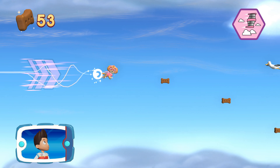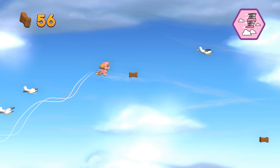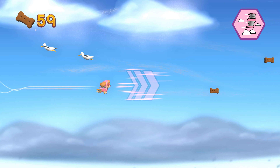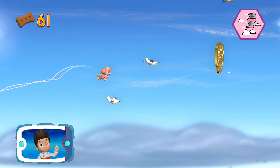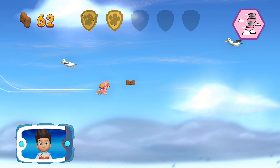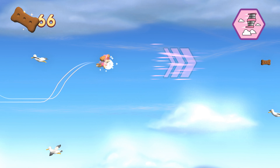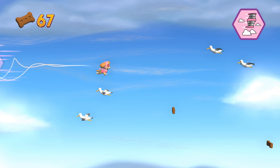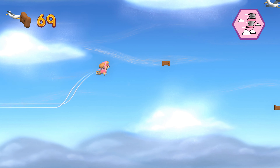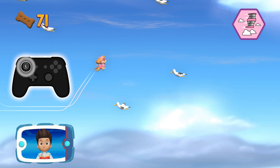Great job! You did it! Collect all the pup treats in a mission to earn special pup treat awards. You found a golden paw print — see if you can find them all! Perfect. Use the left stick to avoid the birds and clouds; it'll slow Skye down.